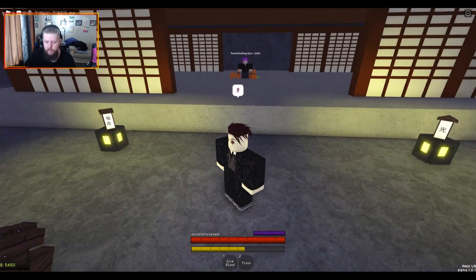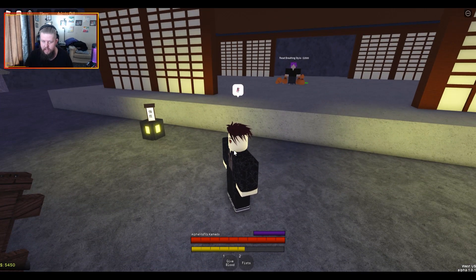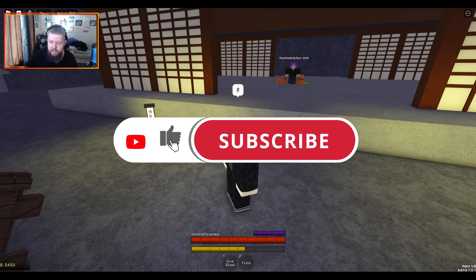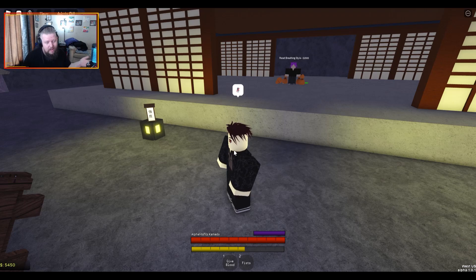Alright guys, well there you go — that's your demon art and breathing reset NPCs. Now you know where to find them, hopefully that helps somebody. If it does, hit like, share, comment, subscribe — all that good stuff, it helps us so much. Join the Roblox group — tons of cool people, cool merch, and more. Hop in the Discord if you want to chat with us, or if you have any suggestions or ideas. But that's it — Alpha Misfits is out.